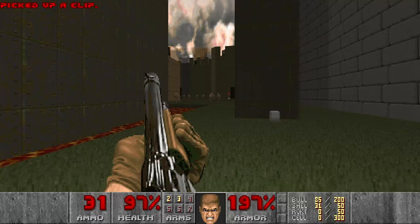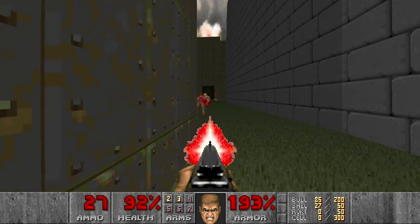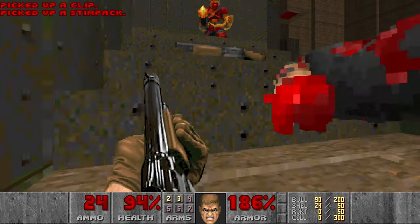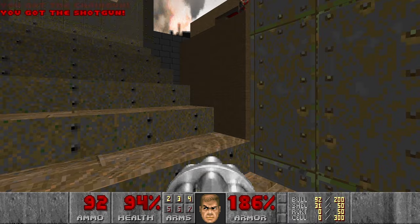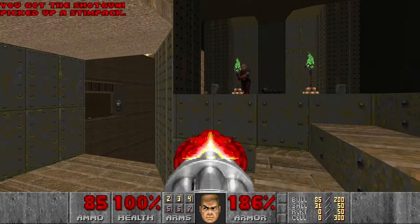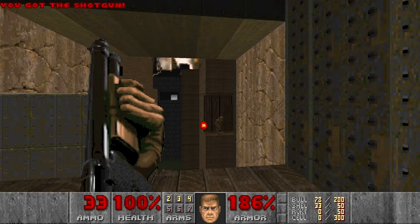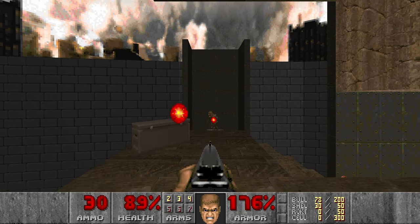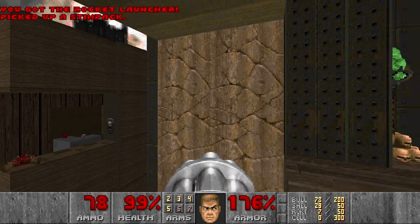Then I want to climb up this building over here, also trying to snipe some of the hitscan in the meantime. Then let's get the chaingun. Let's kill you and the imp as well because I will be going there in just a moment. Let's grab the rocket launcher.